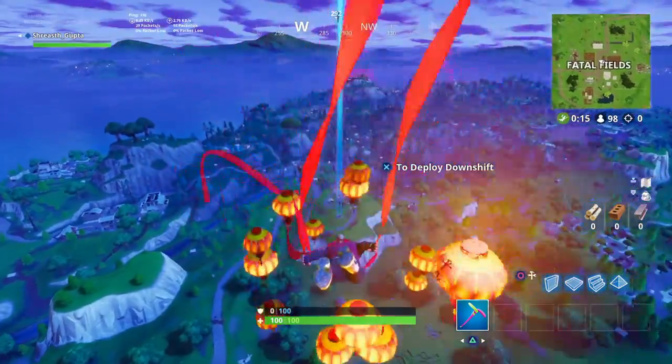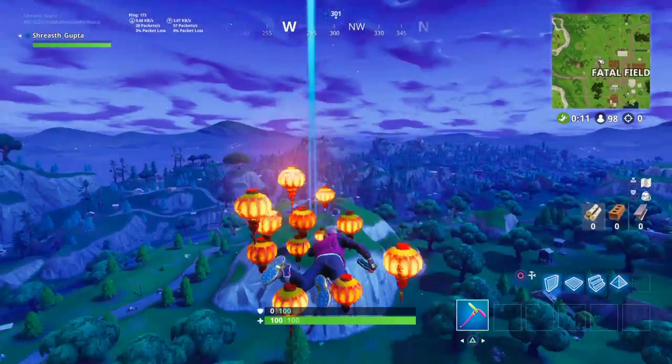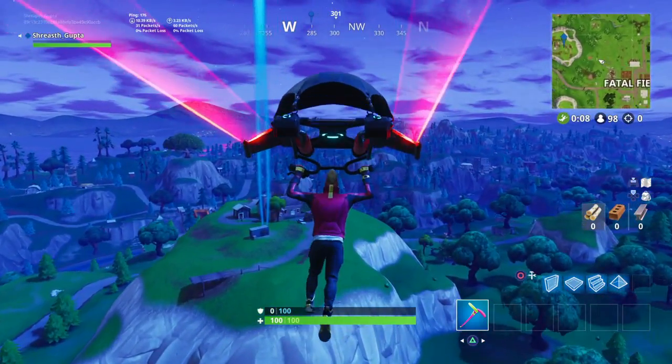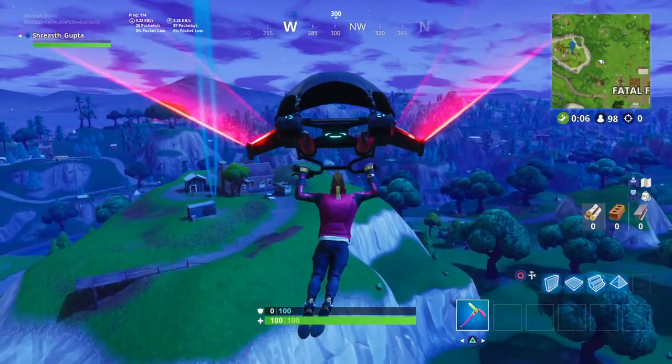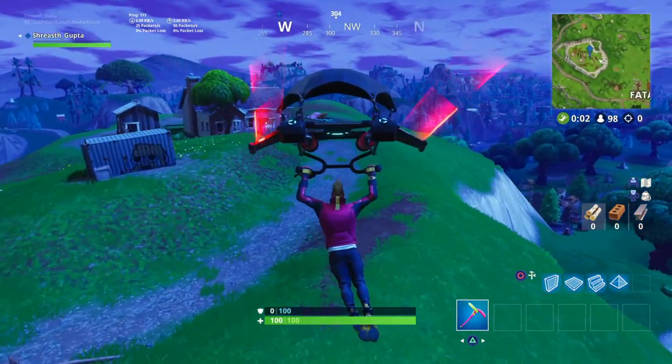The seventh challenge is to search between an oasis, a rock archway, and dinosaurs. This location is on the mountain next to Fatal Fields — it will be right there. If this video helped you, make sure you like it and subscribe to the channel, because the secret battle star video will be coming soon as well. Peace!